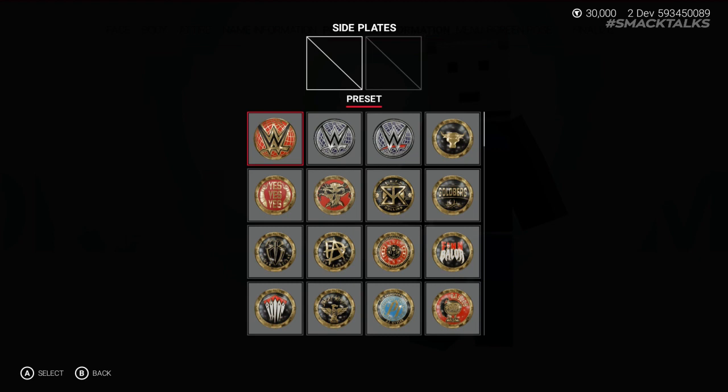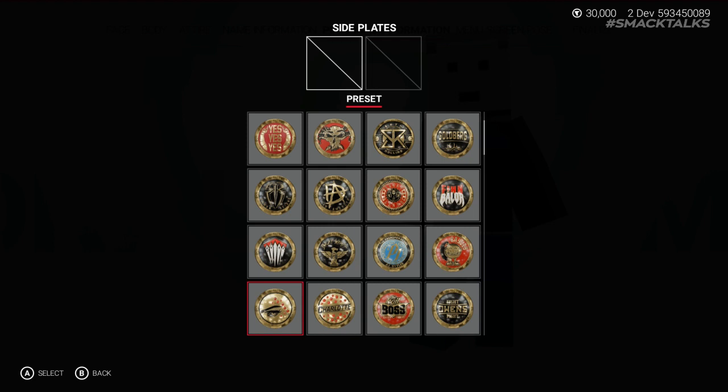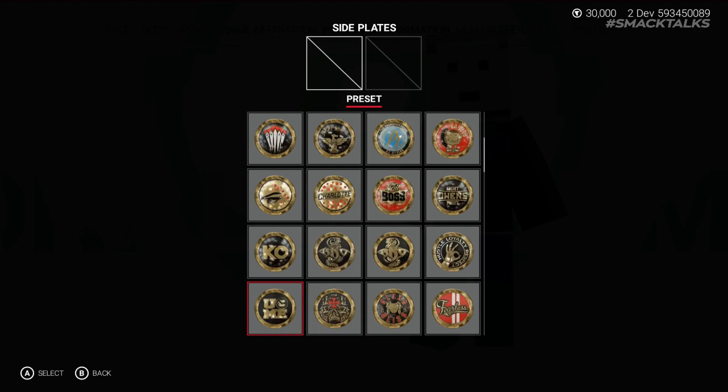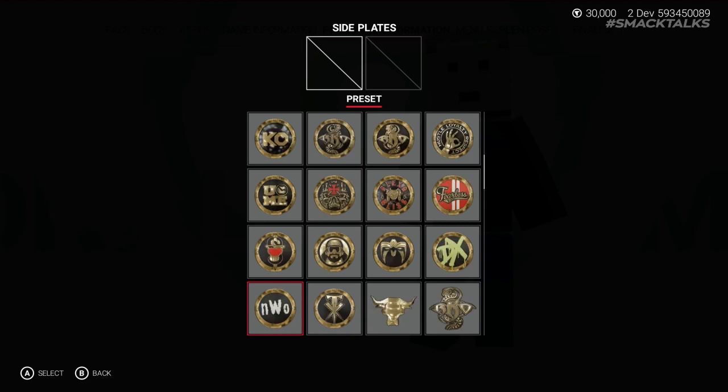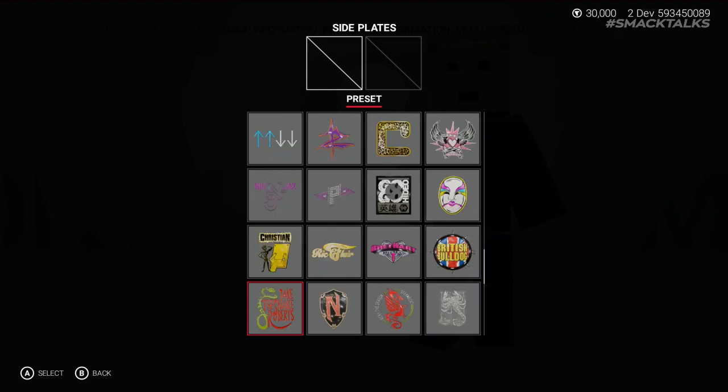Additionally, for custom superstars, they too can utilize custom side plates, as there is now a new option within Create a Superstar in which you can set a custom side plate design for both the left and the right side of the championship. All of the current WWE side plate designs are listed, including side plates for the likes of Daniel Bryan, Brock Lesnar, and AJ Styles, as well as legend side plates for Macho Man Randy Savage, Ultimate Warrior, and the NWO, as well as various superstar logos that can also be used.